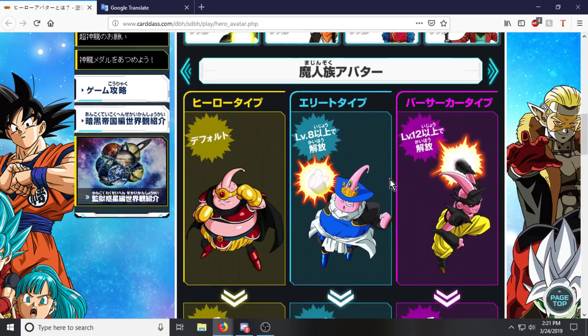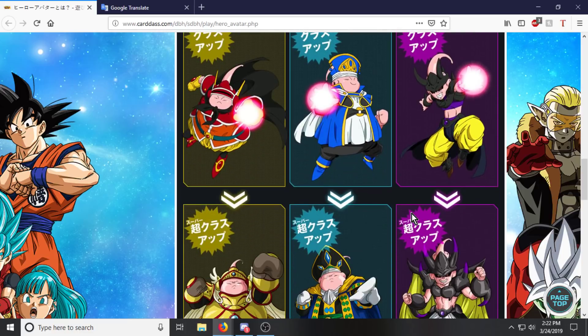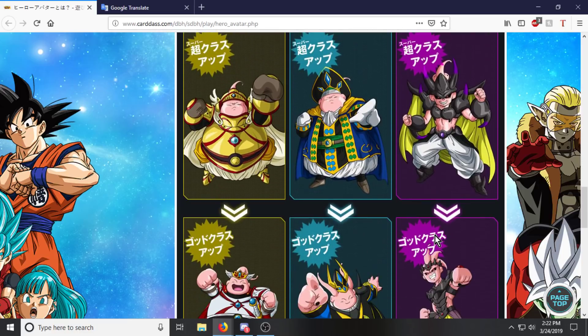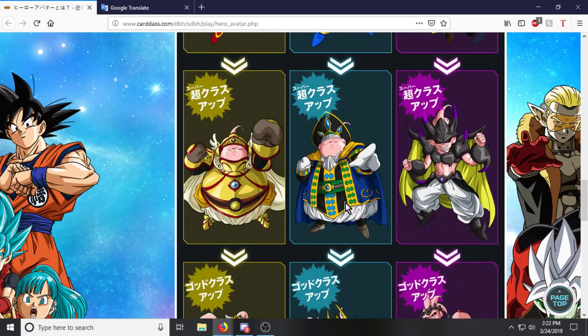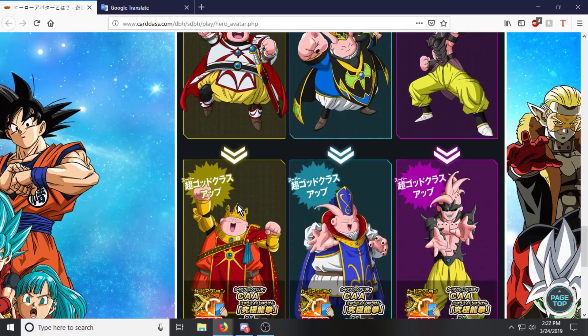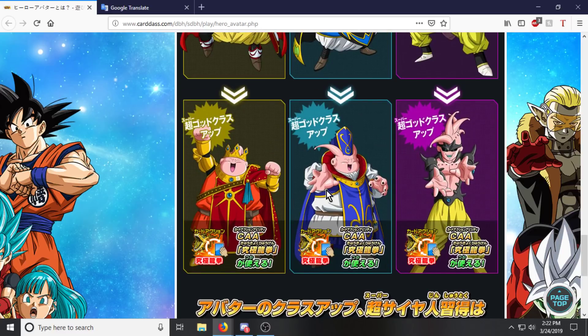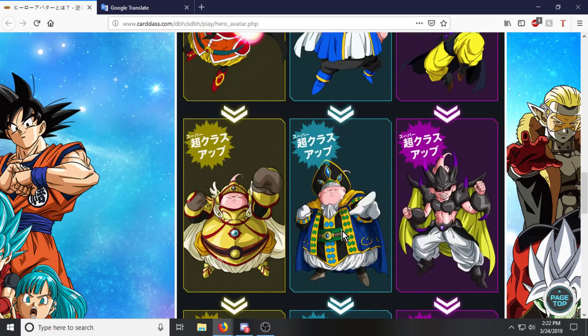Now I've got the Majins here. If you want yours to be more like Kid Buu or Super Buu, there's even a little form right here. The outfits are just crazy — like, what is that? A King Henry VIII? A Paladin? A Golden Knight? And... is that the Pope? Is that the Pope of Majins? Guys, it's gonna get crazy.